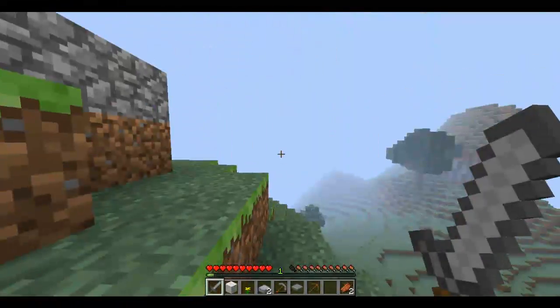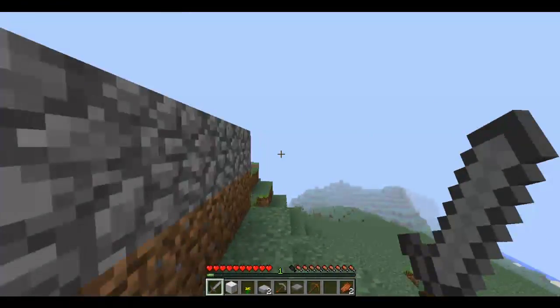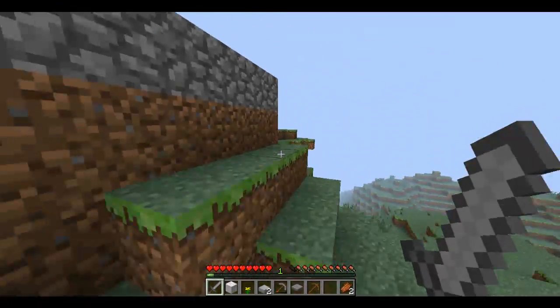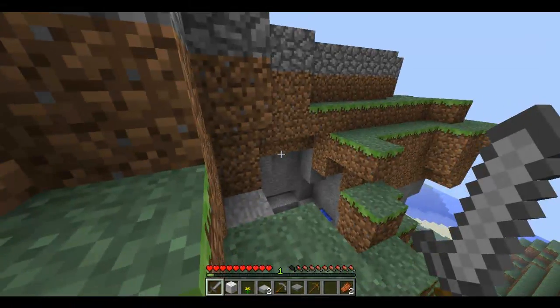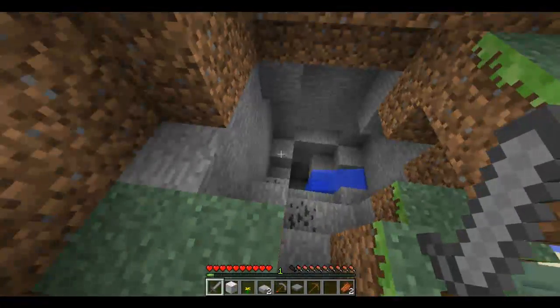So all my shacks are actually, currently, real close together. I want to work on this one some more because this is going to be like my castle thing. As you can see from the outside of it, it's pretty big. And down here is some cobblestone which I can use. Oh, and there's some coal.